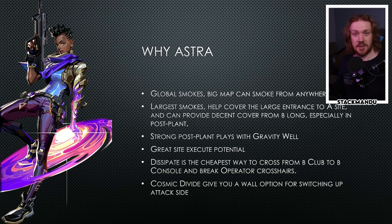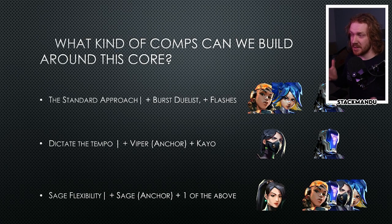Why Astra? You get global smokes on a big map - that's really important because it means you can smoke from anywhere and you're not punished by playing the wrong site. Large smokes help cover large entrances to a site. Astra can provide decent cover from B long especially in the post plant - it takes up about two thirds of the B long width. Strong post plant plays with Gravity Well on both A and B, which are quite hard sites to hold. Dissipate is the cheapest way to cross from B Club to B Console and break operator crosshairs, and Cosmic Divide gives you a wall option for switching up on attack.